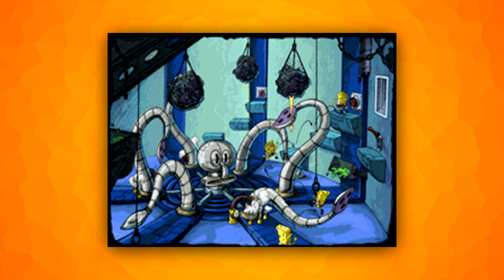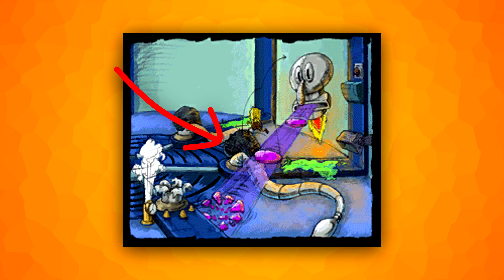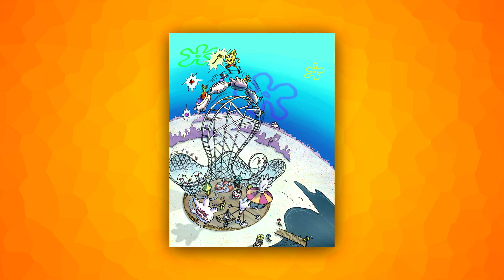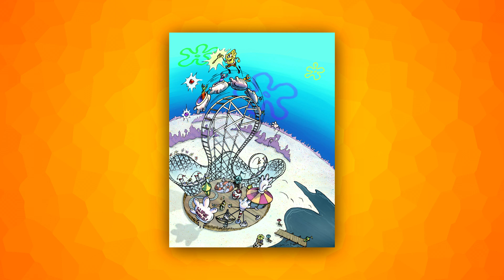A robot Squidward boss was shown in some concept art, but never seen in-game. You likely would have done platforming to reach some buttons which would release boulders from the ceiling and hit his tentacles, disabling them. The Glove World theme park from an episode of the show also has concept art. It would have had a roller coaster ride where you can grab certain items. This level was adapted into the Goo Lagoon Pier level.